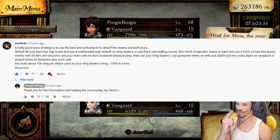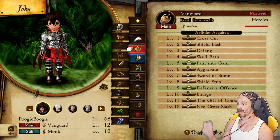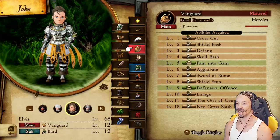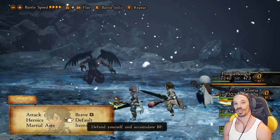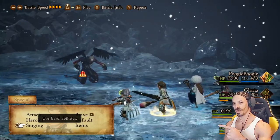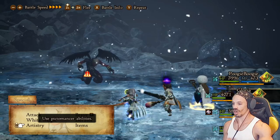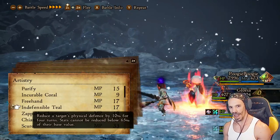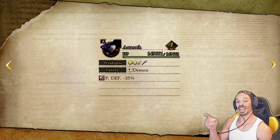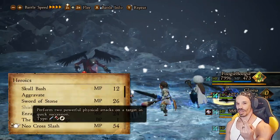This next strategy comes from Van Noah. You want at least two to three Vanguards and another person with a Pictomancer class. My setup is two Vanguard/Monks, a White Mage/Pictomancer, and a Vanguard/Bard. Default to max BP. With max BP, have the Vanguard/Bard go to Singing, Hurt So Bad, max brave to raise attack power. With the White Mage/Pictomancer, go to Artistry, Indefensible Teal, max brave to get rid of his defense.